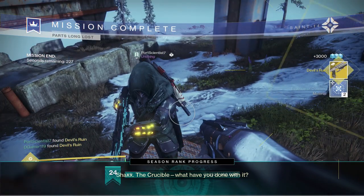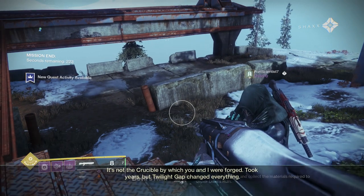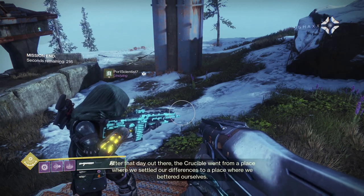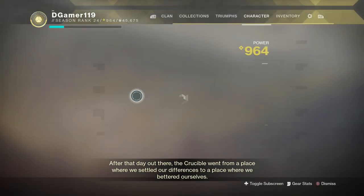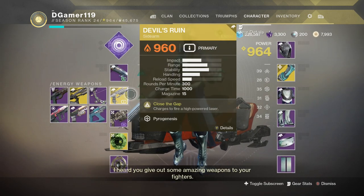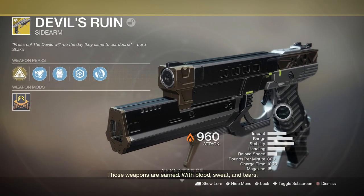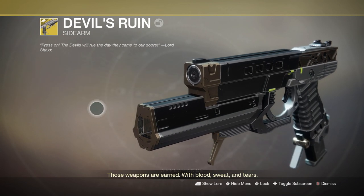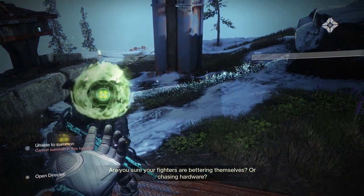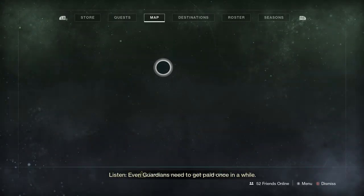Shaxx, the Grosworn — what have you done with it? It's not the Crucible by which you and I were forged. Took years, but Twilight Gap changed everything. After that day out there, the Crucible went from a place where we settled our differences to a place where we bettered ourselves. I heard you give out some amazing weapons to your fighters. Those weapons are earned with blood, sweat, and tears. Are you sure your fighters are bettering themselves or chasing hardware? Listen, even Guardians need to get paid once in a while.